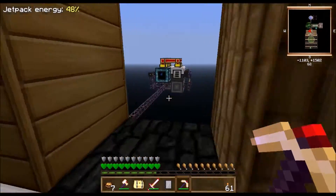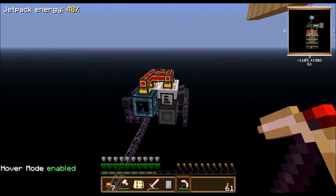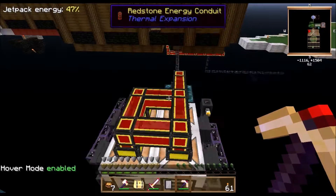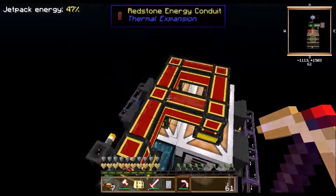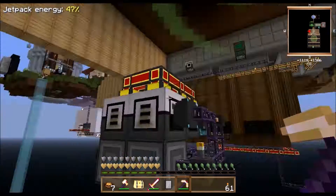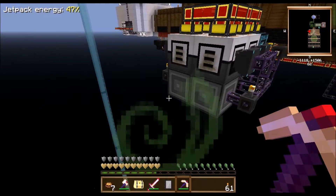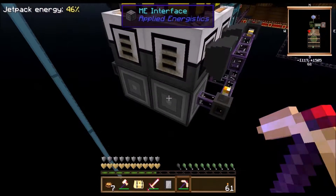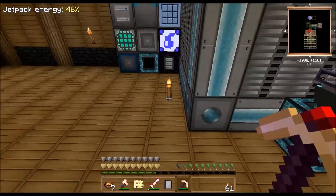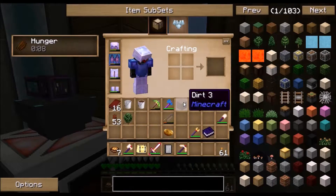Over here I added three more sludge boilers. The sludge boilers basically take sludge which is produced by harvesters and make items like clay - I actually have a lot of clay - as well as sand, and sometimes they make mycelium which is pretty interesting. They make dirt also, so it's going to be pretty useful.